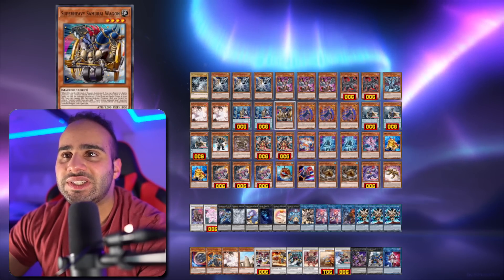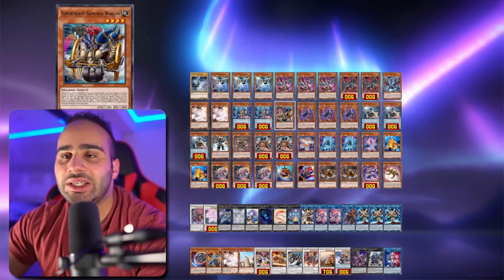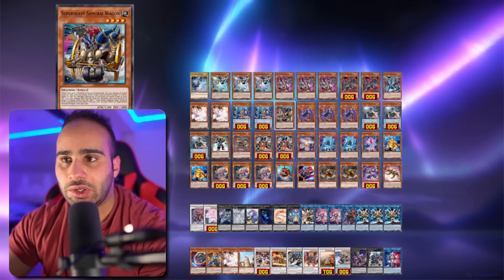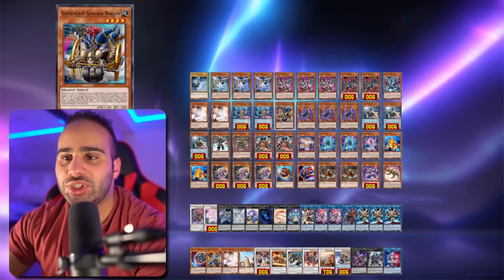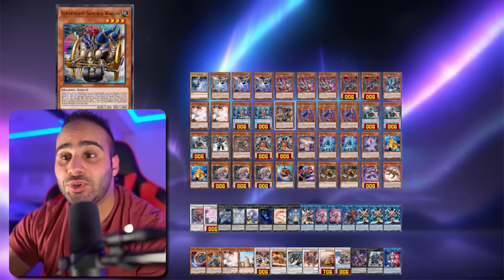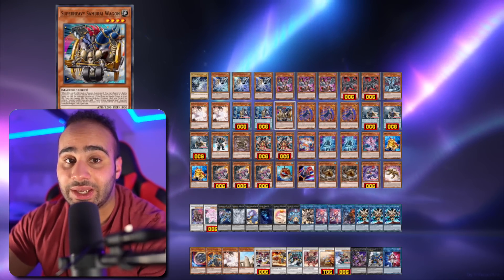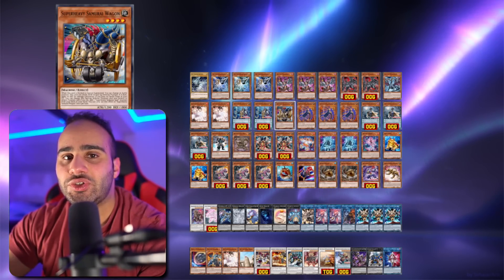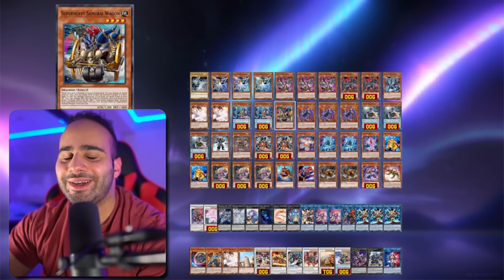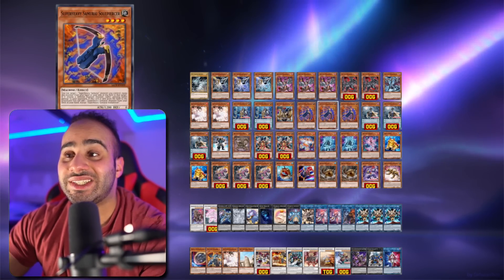I'm playing one Wagon — I don't want too many normal summons, so one should be fine. It's still a starter, it's a one-card combo, and it ends on four negates on its own even with no other discards. The effect is really nice: on normal or special summon you can change its battle position, and once per turn if it's in defense you put it into attack and search any Super Heavy Samurai Soul monster from the deck. So you normal summon it, put it in defense, flip it to attack, search Soul Piercer, equip it from the hand, make the link one, and proceed from there.